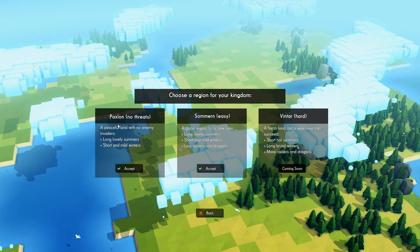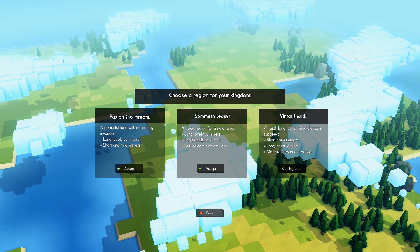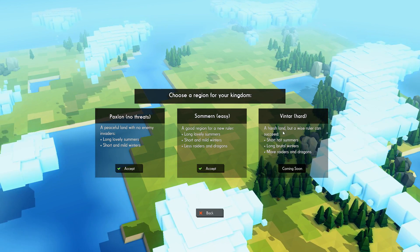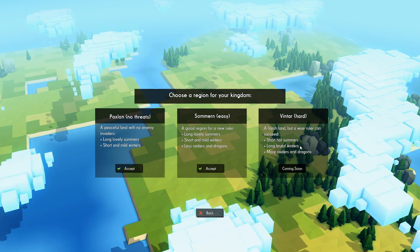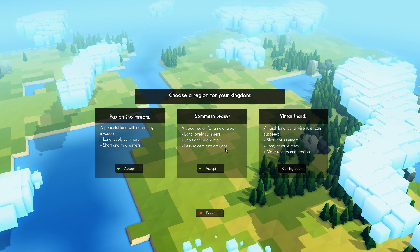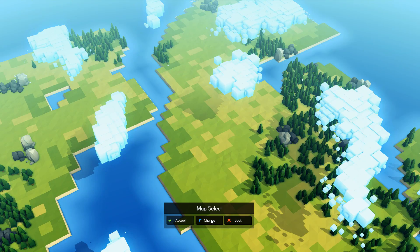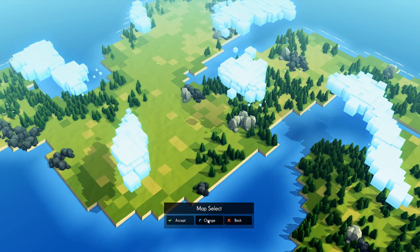We've got new modes added here: a peaceful mode with no threats, and easy mode as well, which we're going to be going for. No hard mode yet. Dragons? Was there dragons in the last one? Let's have a look around and pick a map.